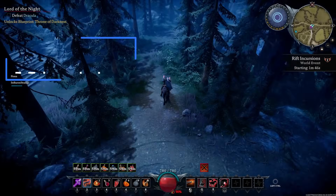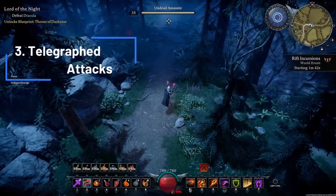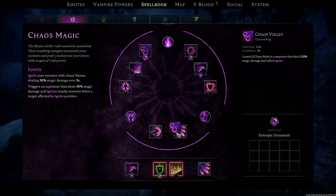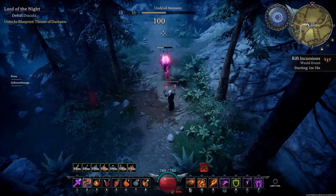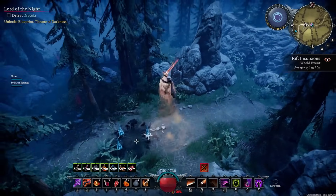One of the next biggest changes is telegraphed player attacks. This makes it a lot easier to see what's happening and when, especially for newer players. For example, my Chaos Volley now showcases exactly where it will go, and with my greatsword you can see where I will be attacking.